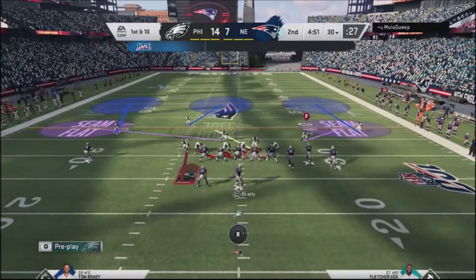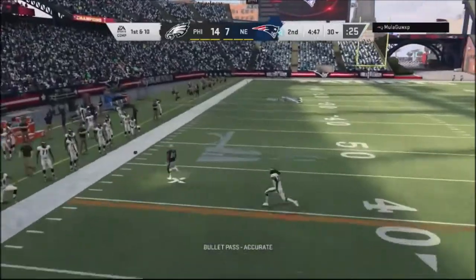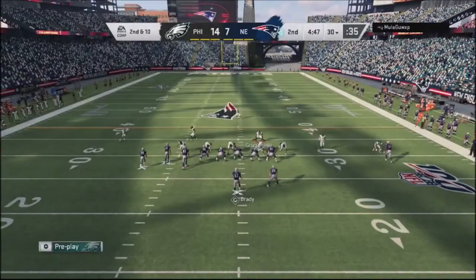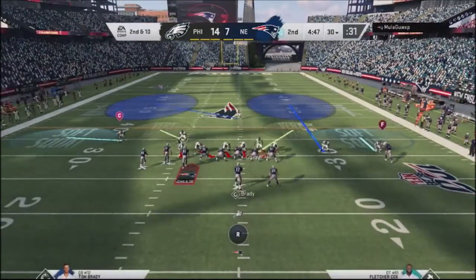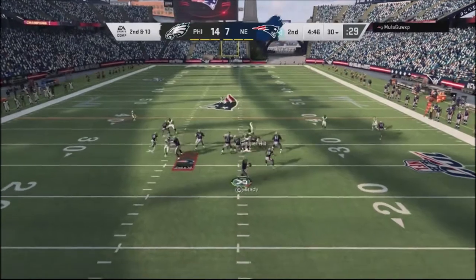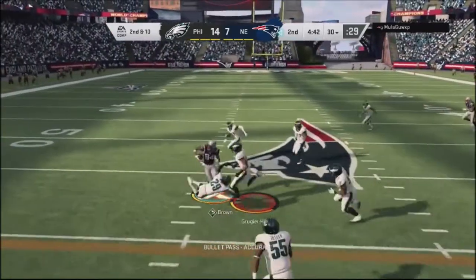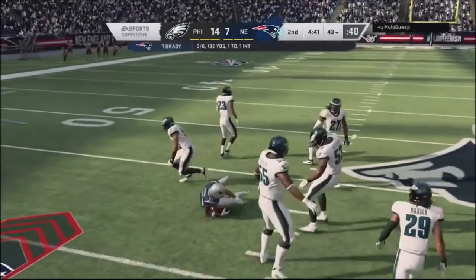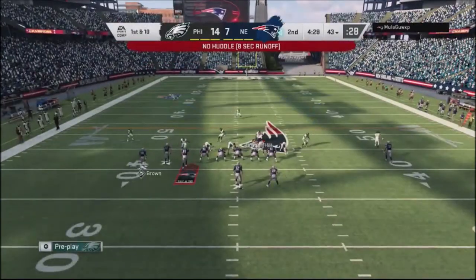In the 4-3 defense, this defense actually gets pretty good block sheds. I think I made an adjustment where my defensive guys play the run and got themselves in position. Same setup again — showing him cover three but it's actually a cover-two look. He blocks it and throws right at my user, but my user isn't good yet. He then no-huddles.